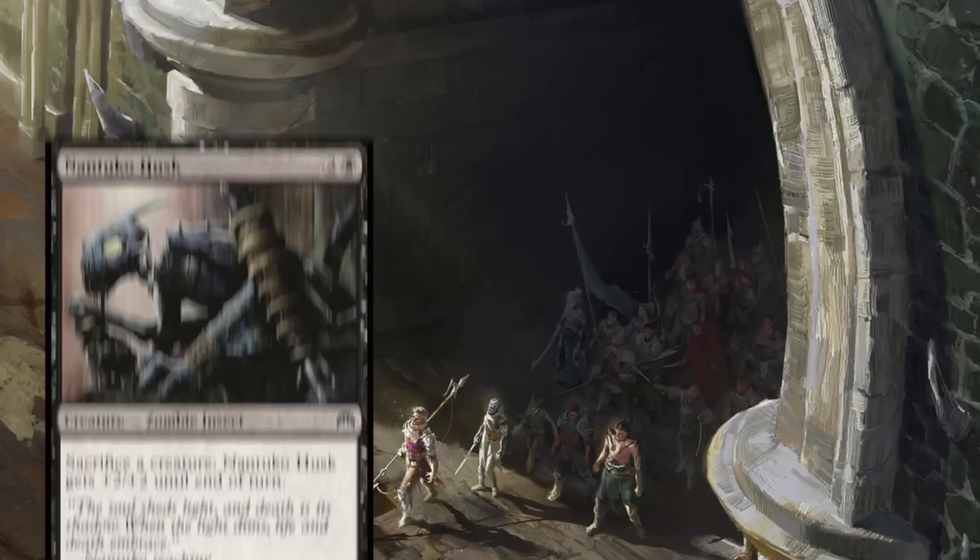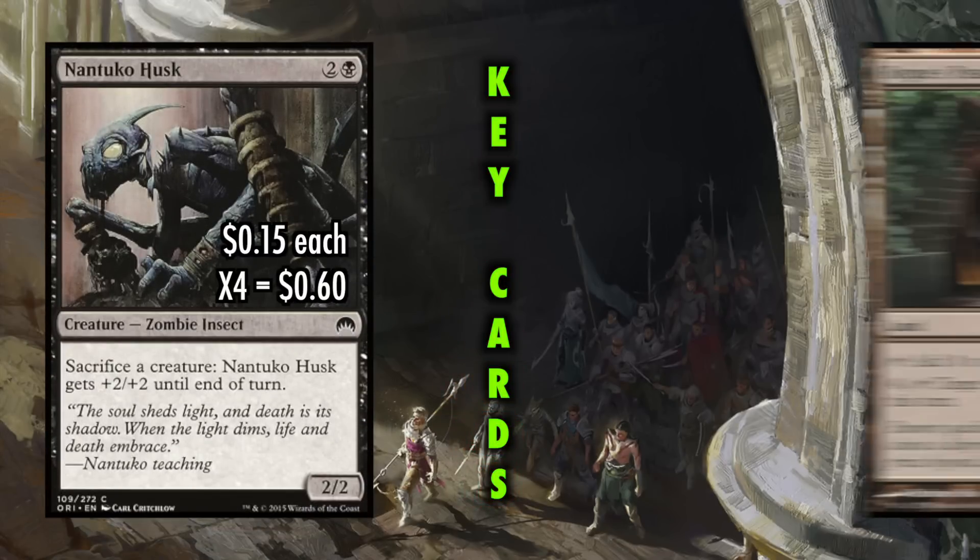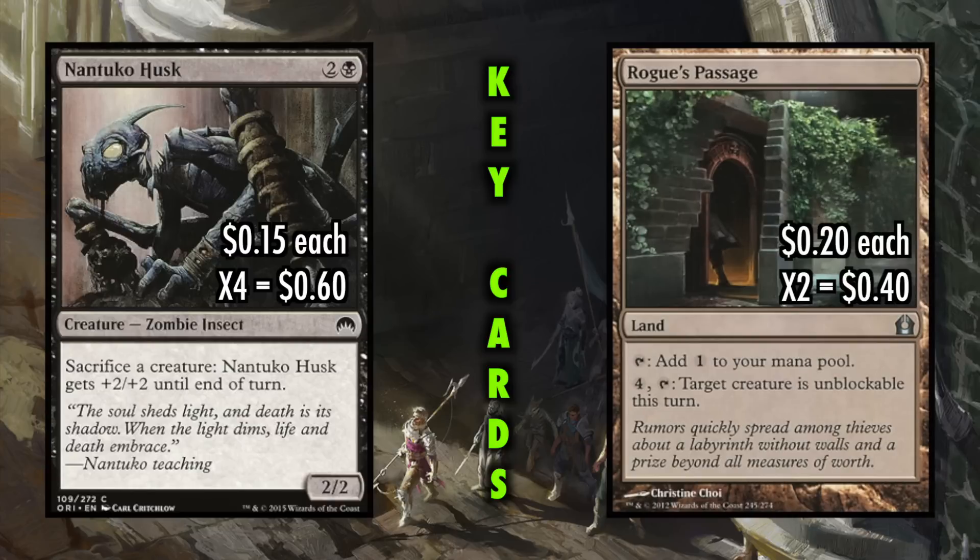Nantuko Husk gets +2/+2 each time you sacrifice a creature, and Rogue's Passage will let you make target creature unblockable. But there's more to the deck than just that.